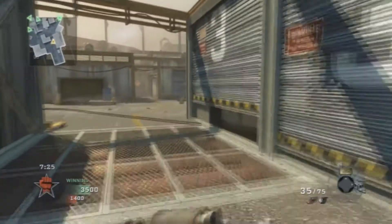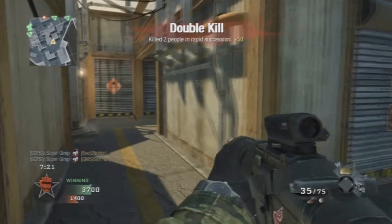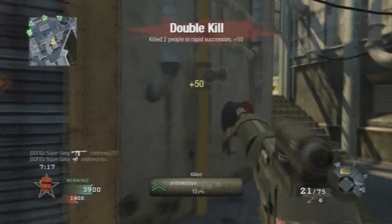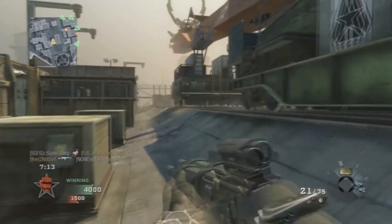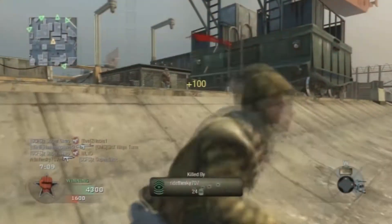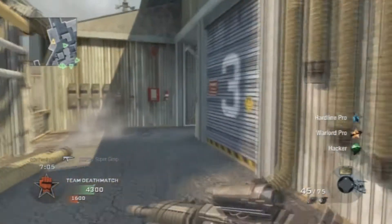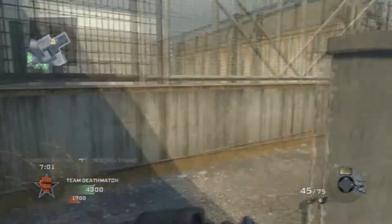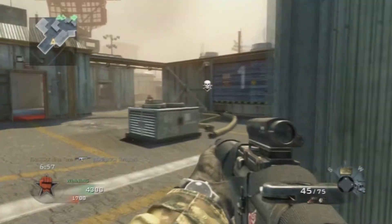I generally prefer not to use any style of sight — I like iron sights better. I don't normally use ACOG or reflex or whatever, but every now and then it's good to slap them on; they can help you be a bit more precise. Iron sights are the way to go, because if you're going to use a sight you have to use Warlord. I'm using Warlord in this game so I get extended mags and my reflex sight.